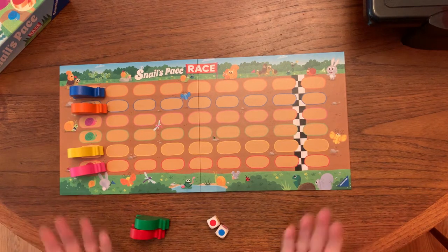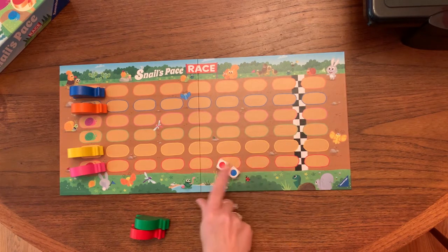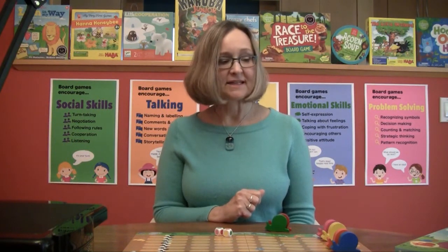This is a game that you can play in different ways and is easily played by children even as young as two, who can just learn to take their turns, match the corresponding colors, figure out the rules for who moves, and learn some of those very beginning skills for playing board games. And that is Snail's Pace Race by Ravensburger.